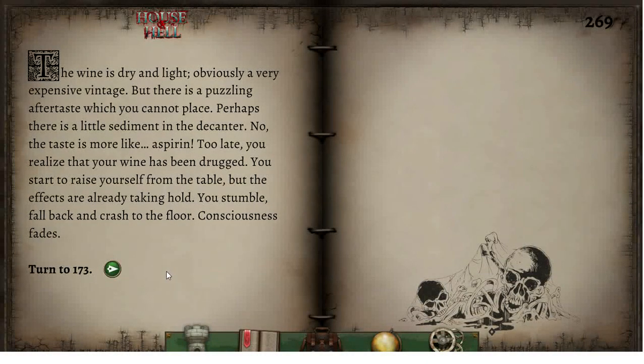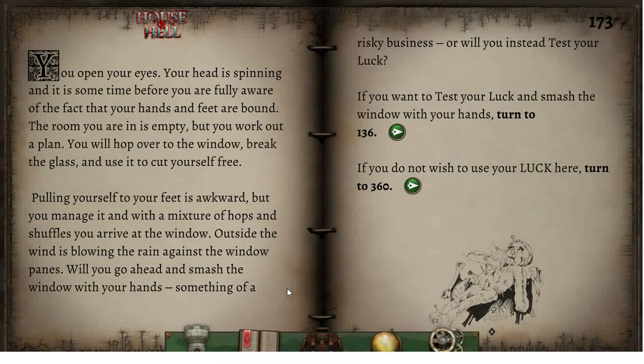You open your eyes. Your head is spinning and it is some time before you are fully aware of the fact that your hands and feet are bound. The room you are in is empty, but you work out a plan — you hop over to the window, break the glass and use it to cut yourself free. Pulling yourself to your feet is awkward, but you manage it and with a mixture of hops and shuffles you arrive at the window. Outside the wind is blowing the rain against the window panes. Will you go ahead and smash the window with your hands — something of a risky business — or will you instead test your luck? I think this is a good time to end the episode.